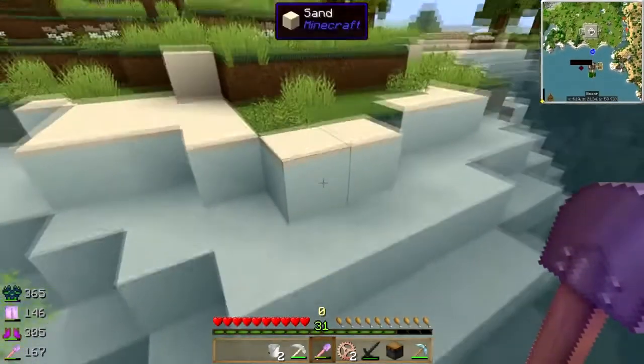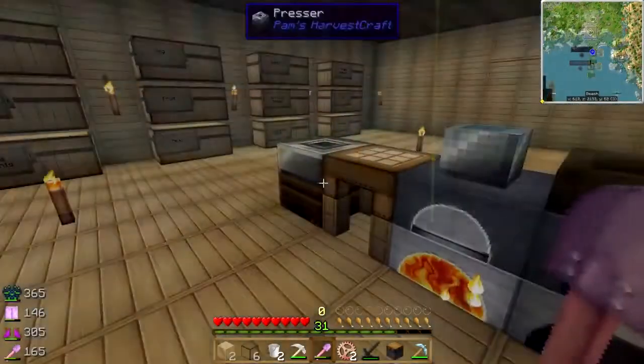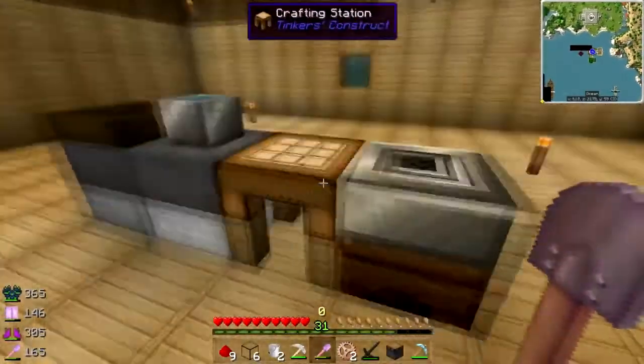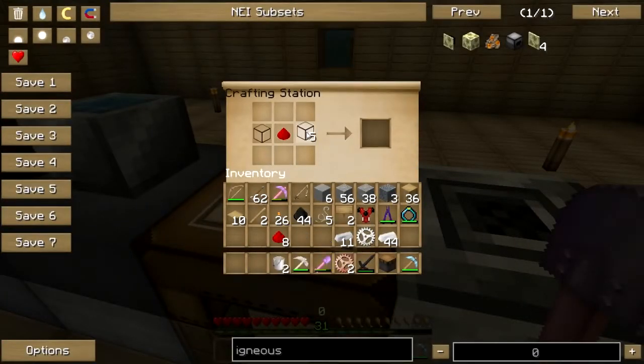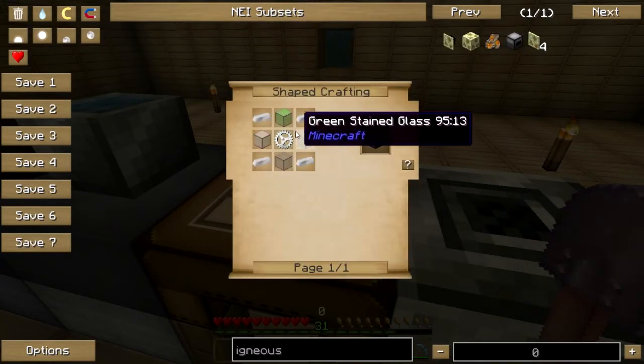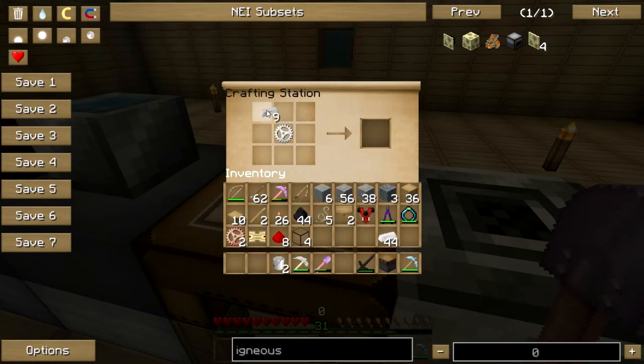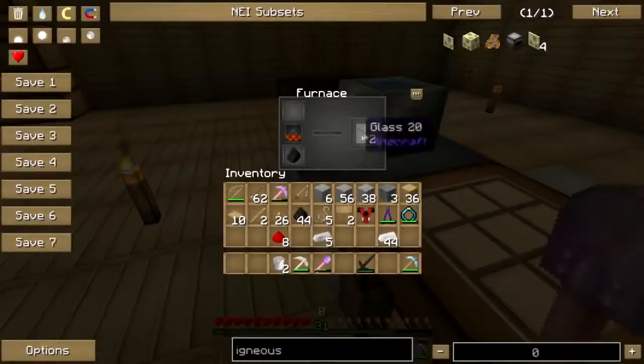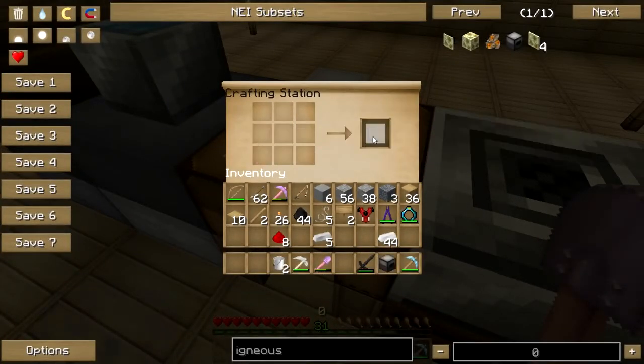Okay, two more sand. Let's start making some stuff here — redstone, I need a little bit more. Just give me the whole pile. Two glass, two iron. Pneumatic servo, copper gear, copper gear. Oh fudge, I still need to make the machine frame — gear, glass, iron. Iron in the corners, glass like so. Servo, piston, and the last two glass. Igneous extruder — easy squeezy!